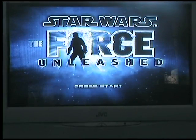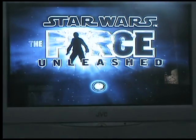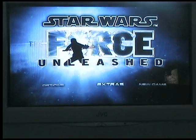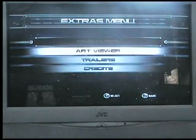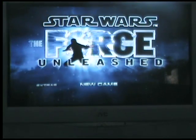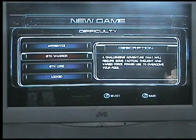This is the menu screen, same as in the demo as far as I'm aware. Pressing Start — it's creating new save data. We've got Extras, Options, Load Game, Continue Game, and New Game. I'm going to check the Extras: Cinematics, Art Viewer, Trailers, and Credits. But for now I'll just start a new game, select a save slot, and go with Sith Warrior difficulty.